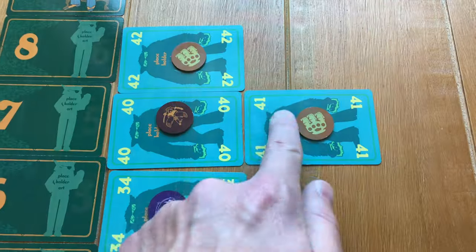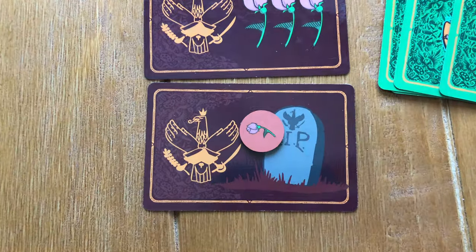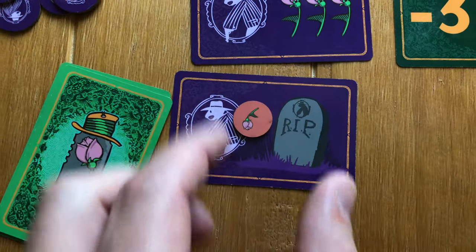For each hierarchy step a card drops, the player who owns that card receives a penalty point. You can identify ownership because their token is placed on top of the card. That player takes a penalty token and places it on their penalty point card.